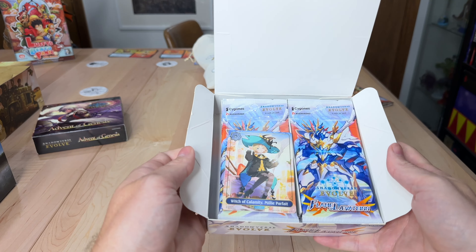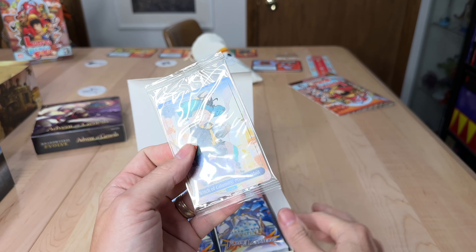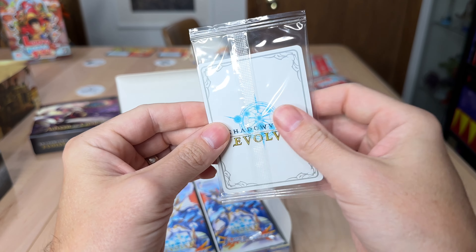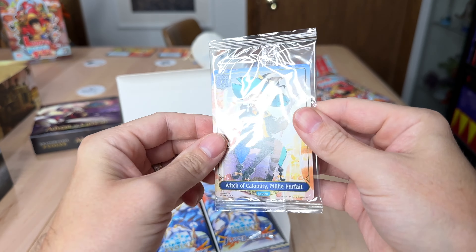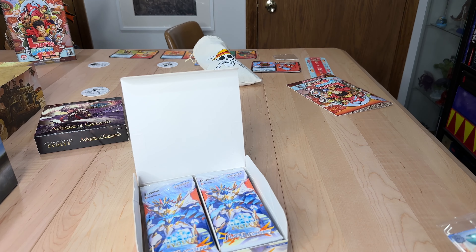This is a first edition box. You can tell it's first edition because they always come with these little box toppers if they're first edition. Sometimes it's a card like this — this is a special leader card here, Witch of Calamity. That's pretty cool, you get a very special card. Pretty cool little box topper. I'm not sure if that's worth anything, but I'll set it over there and look that up.